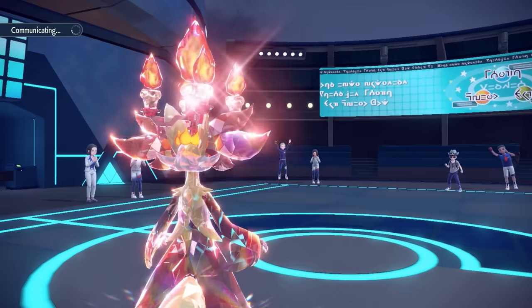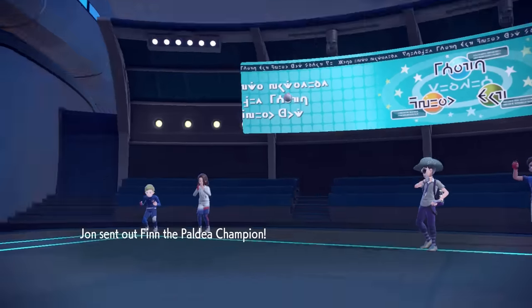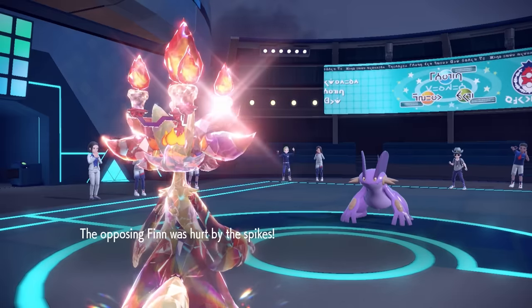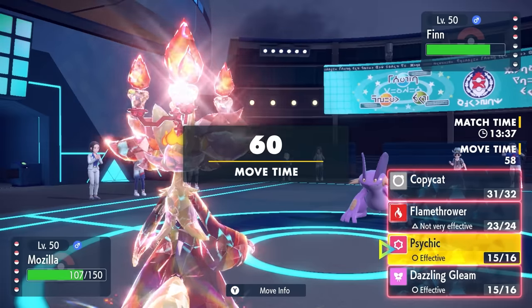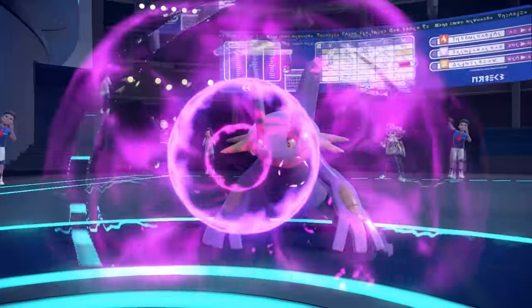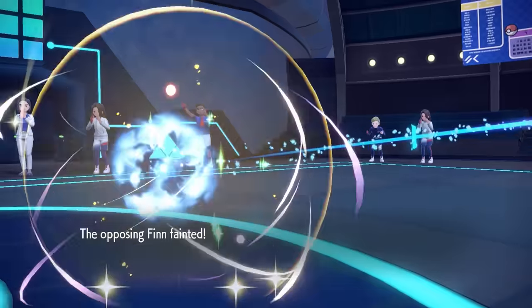Not only that, but now we have a Shell Smash boost AND Choice Specs, so this thing is absolutely going crazy. They go into Swampert - they're down to half their team - and obviously a Psychic is going to rip this thing into the Shadow Realm. That's a dead Swampert.